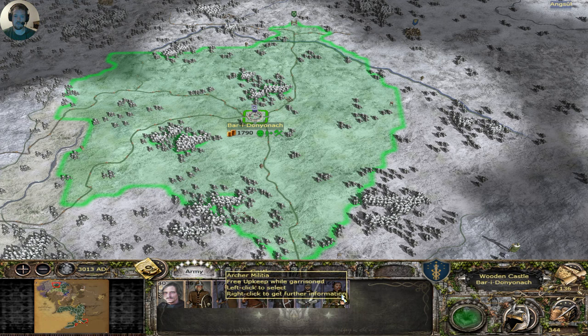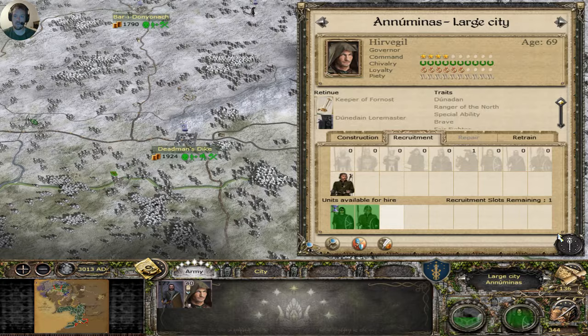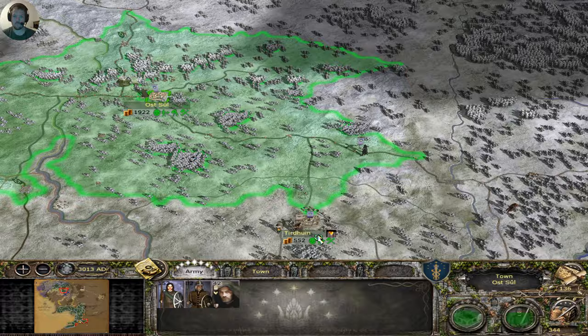I need to get all of y'all on the march — all y'all on the march. Bactria, you are a little ways off. Might as well wait one turn and get that extra spear, and then ship you off.